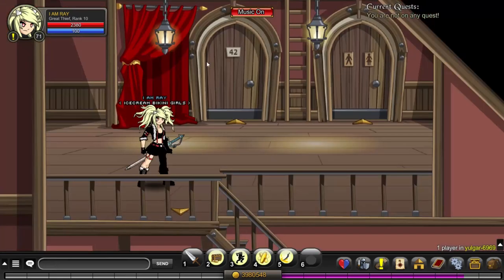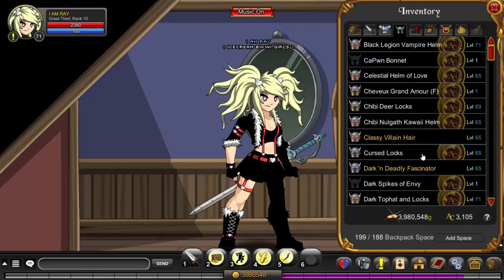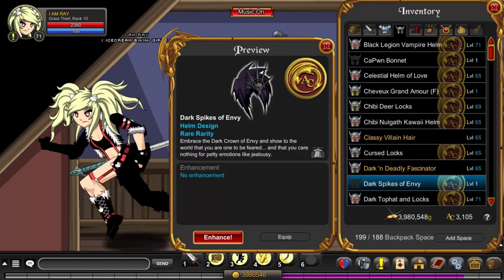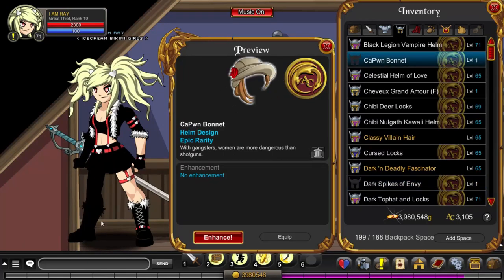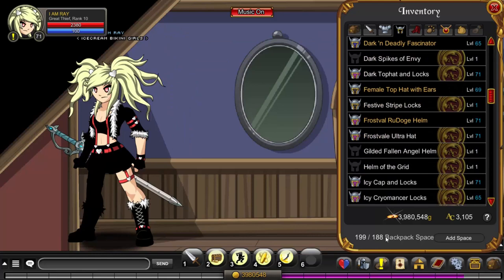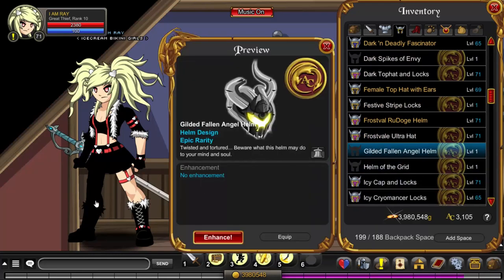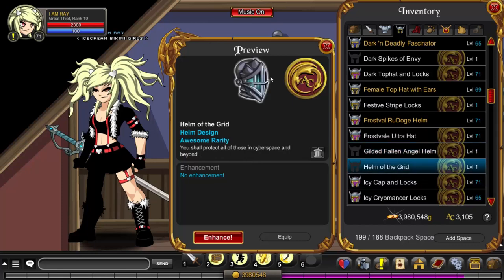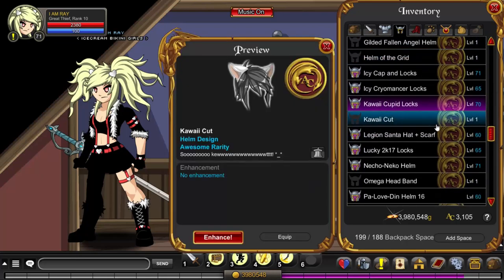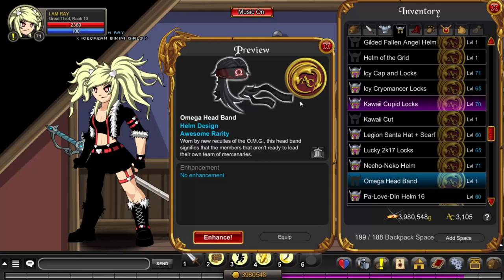I'm really eager to see what this Kawaii helm looks like. Let's take a look — we have this, the Dark Spikes of Envy; I'm pretty sure that's a new helmet. Capone Bonnet — that's pretty cool. We have 199 out of 188 spaces in our backpack. Gilded Fallen Angel Helm — interesting, I'd only look good with a set. Helm of the Grid — that's horrible and it's going to be in the bank and never coming out again. I have the male version of this; I don't like this helmet that much because the hair kind of makes your face look squeezed.